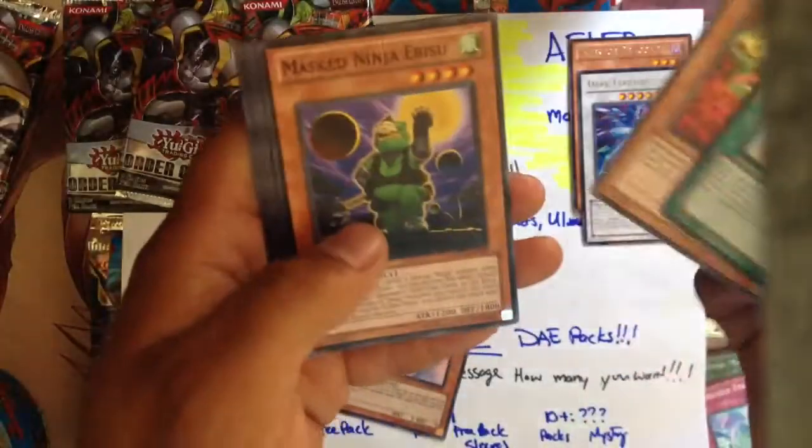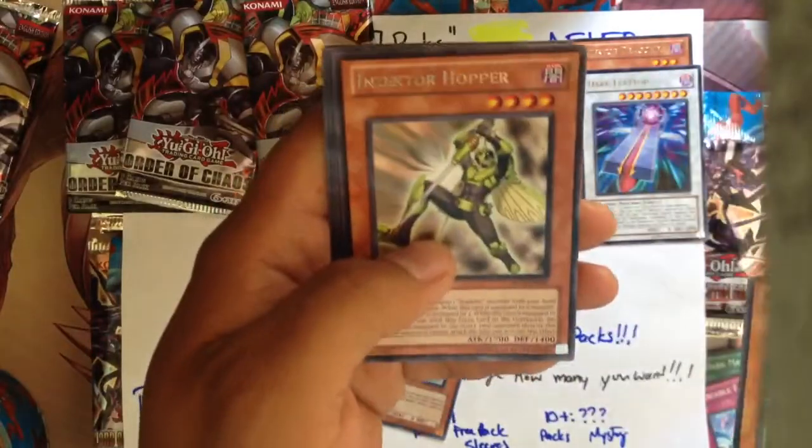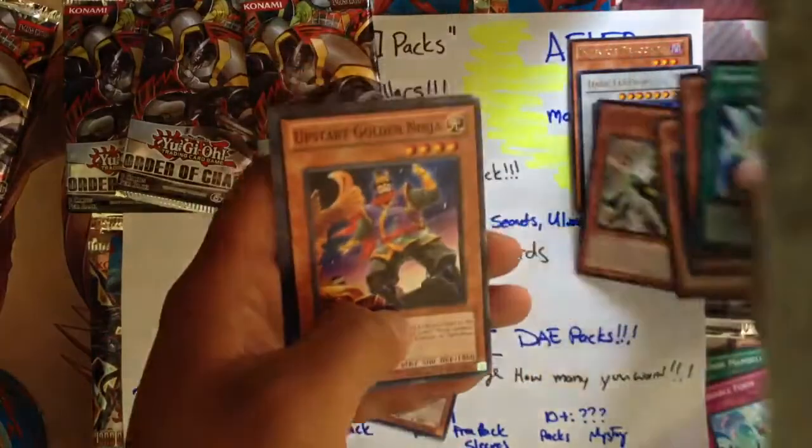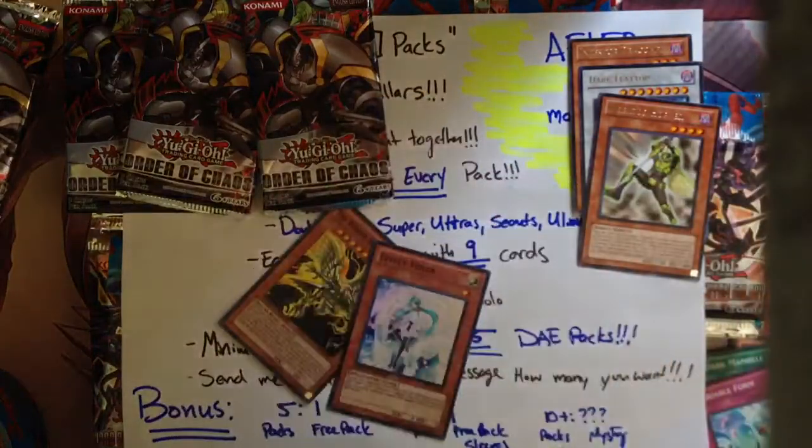Photon Trident, Evil Zor, Elias Mass Ninja, Ibizu Armor Air Armor Ninja. Rare: Inzector Hopper — so we got that one. Upstart, Golden Ninja, Inzector Ant, XYZ Burst, and Armor Ninja to Out of Freezing.